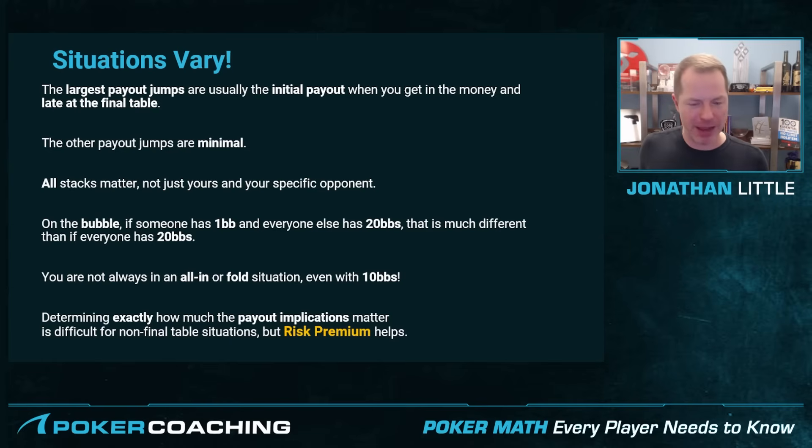Also, as the payout jumps become more and more relevant, you should not think you're in an all-in-or-fold scenario even if you have only 10 big blinds. There are spots where you can min-raise off of a 10 big blind stack to two big blinds and then fold if someone goes all-in, even though that is not what we recommended in the preflop raise sizes section earlier, because now the situation has changed substantially and you're highly incentivized to not go broke. Some hands that you may normally want to go all-in with — if there were no payout implications — that are on the bottom of your range may become min-raises where you're planning to fold to an all-in. Determining exactly how much the payout implications should impact your strategy is difficult, especially in non-final-table scenarios, but the concept of risk premium, which we'll discuss next, will be very beneficial for that.